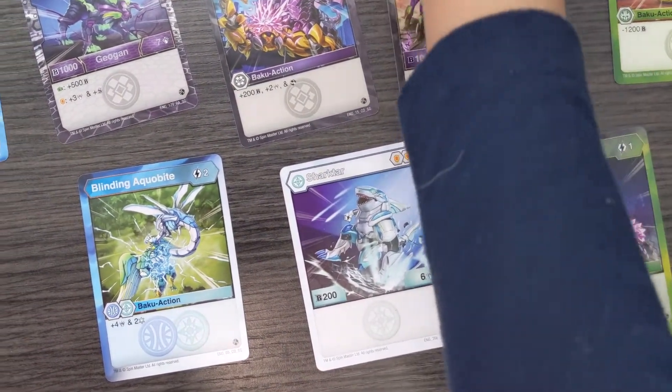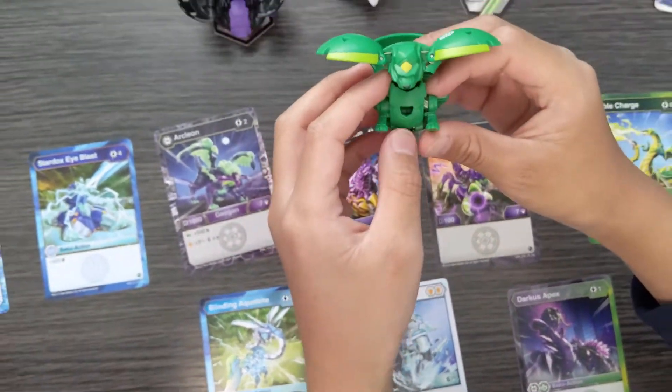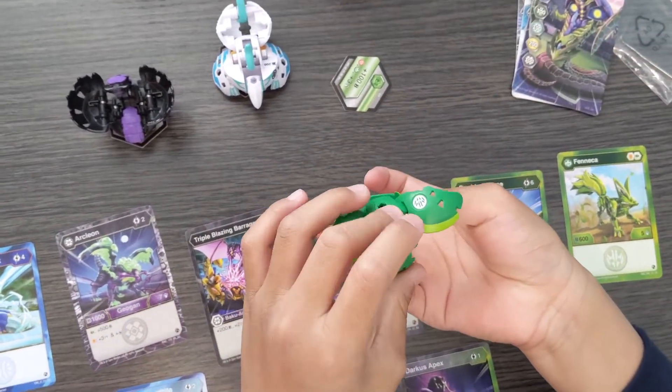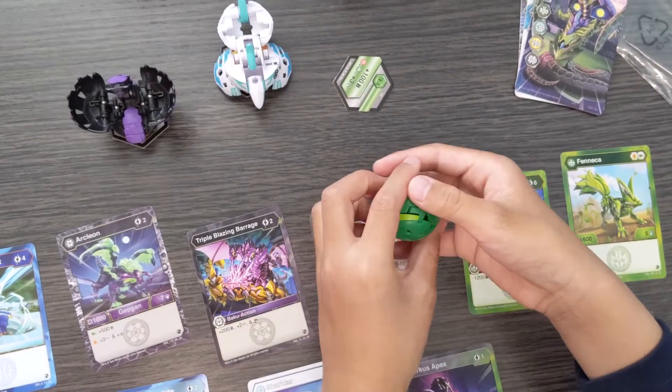I'm going to teach you how to fold them. So for Fenneca, it's pretty hard — you need to fold in the feet, then the head, wings, and finally the tail.